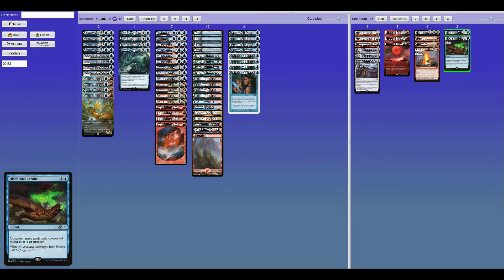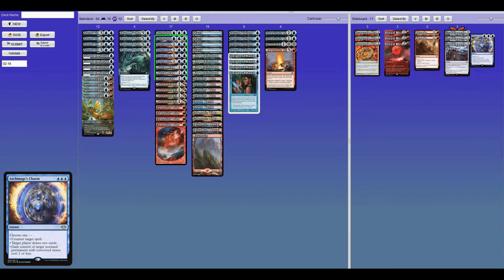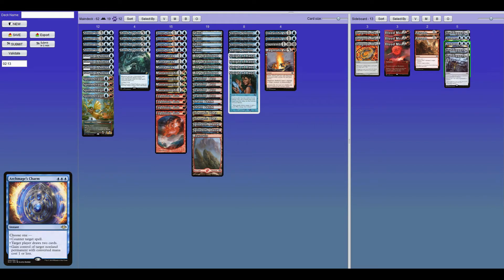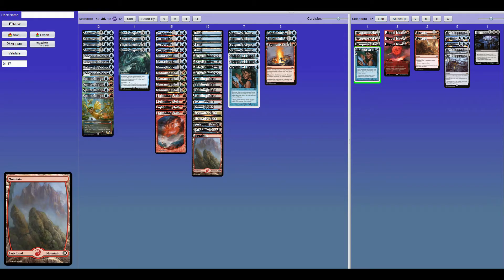We run our own Blood Moons; we just didn't fetch correctly. For sideboarding, our main board is pretty well suited to deal with Red Green Ponza. My main concerns are Glory Bringer, which is why I'm bringing in Magmatic Sinkhole, Dismember, and Disdainful Stroke — essentially those four cards are for Glory Bringer. I think three hate cards specifically for Glory Bringer is enough. I don't want to weaken my main board too much because I think it's pretty good.